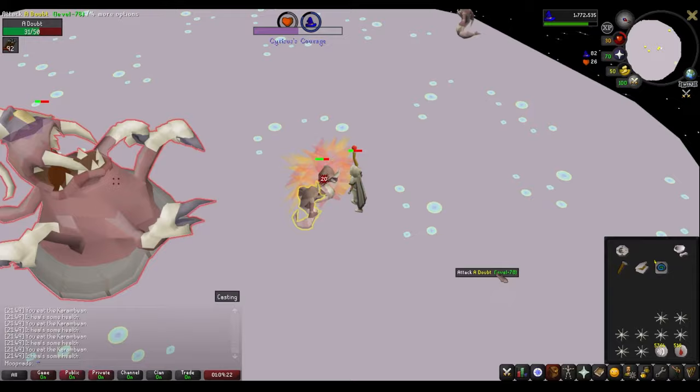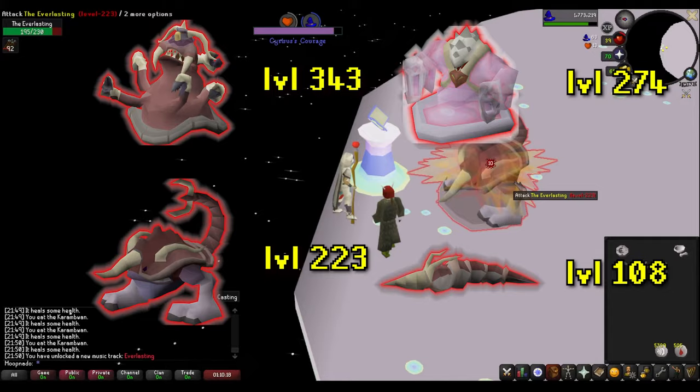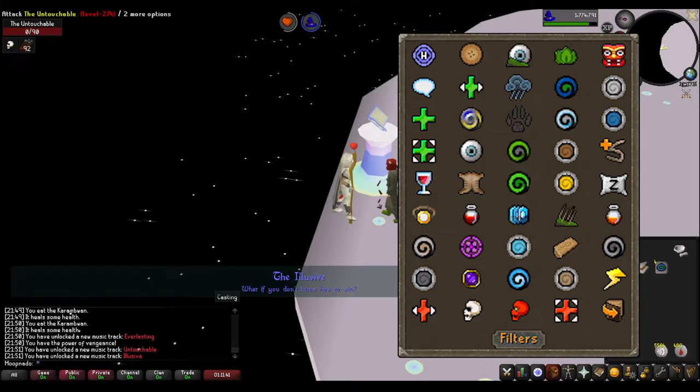There are four boss-style NPCs you will need to kill for this quest, and you will need to fight them back to back without using prayer. Two of the last three fights are safe-spotable, and the very last one doesn't have much incoming damage, so the first one is really the only major challenge. The NPCs are the Inadequacy (level 343), the Everlasting (level 223), the Untouchable (level 274), and the Elusive (level 108). All bosses have weak magic defense, so it is recommended to bring a magic setup. It is also helpful to start the quest with the Lunar Spellbook activated.